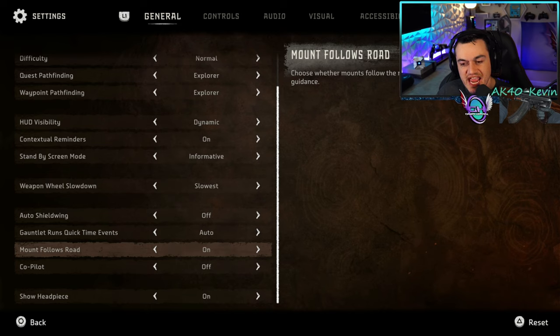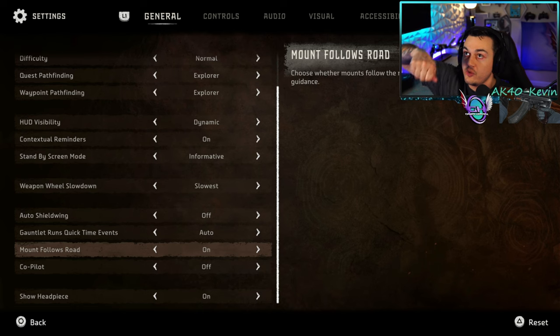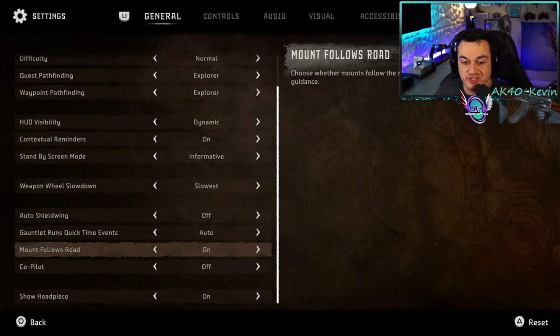Mount follows the road — initially I had this off as I generally hate losing control of my vehicle, same as in Final Fantasy 15 with the Regalia on autopilot. However, in this game it actually makes sense considering the open world is absolutely massive. There are going to be times you just want your mount to follow the road so you can do other things, like knocking an arrow on your bow. So I leave this on.